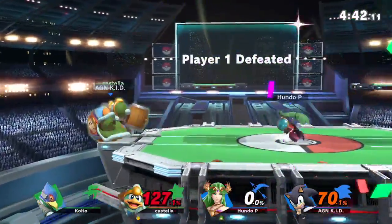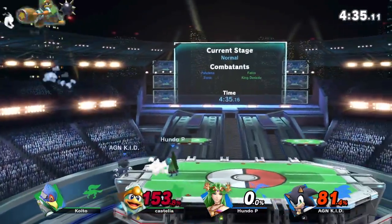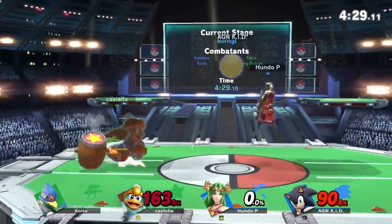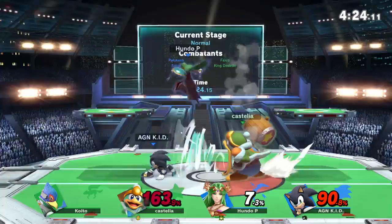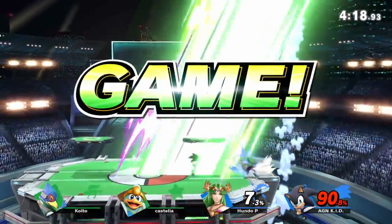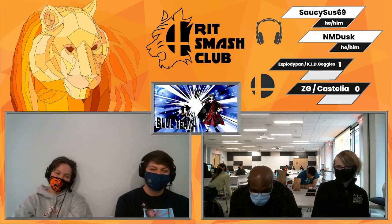ZG is taken out. We're gonna see down throw forward air come out. We've seen Castelia pull the clutch on the 1v2 situations before — let's see if they can do it again at 150 percent. It is possible. Tries hitting Explodey Pan with Sonic, doesn't quite connect. That back air miss. If Castelia manages to inhale — oh no, the wall of light right there.